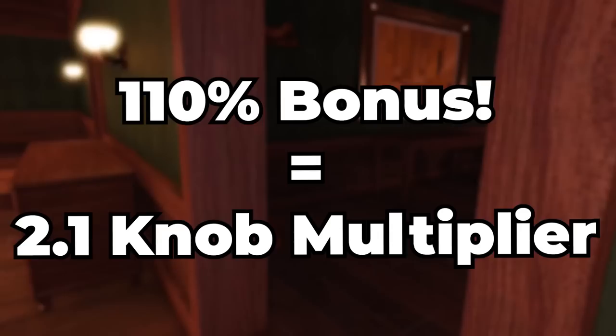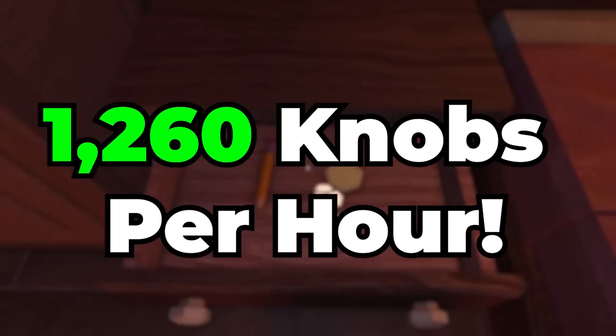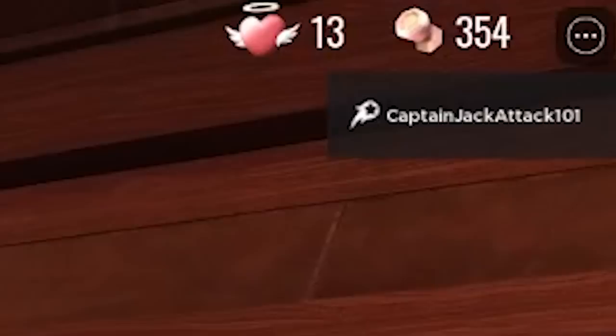Using that same logic in a VIP server, if 11 of your friends are playing, that would be a whopping 110% boost — a 2.1x multiplier — bringing your total up to 1,260 knobs per hour. And the best part is you can keep all the knobs earned in a VIP server and use them in public servers too.